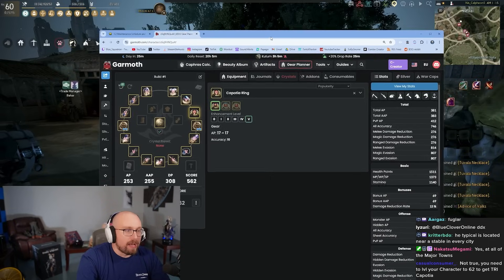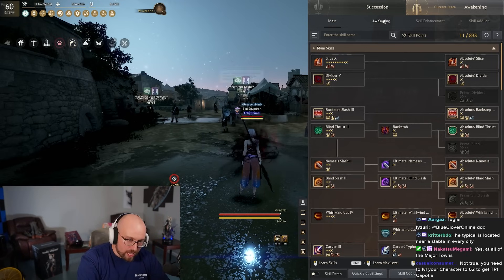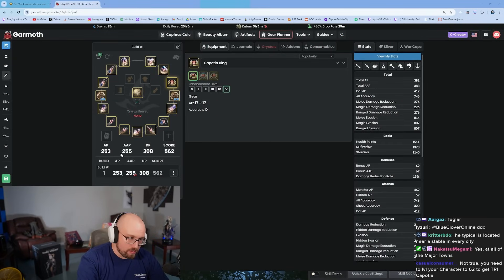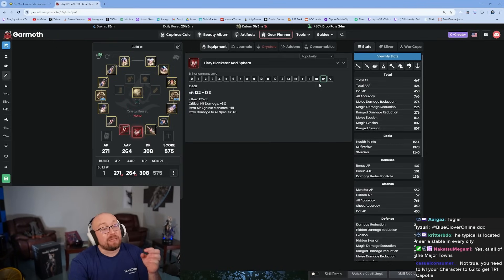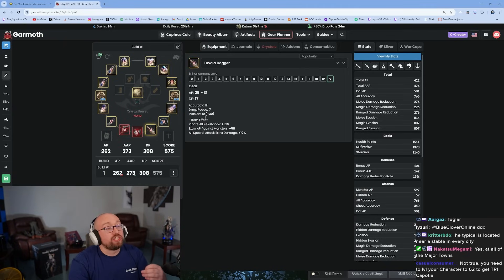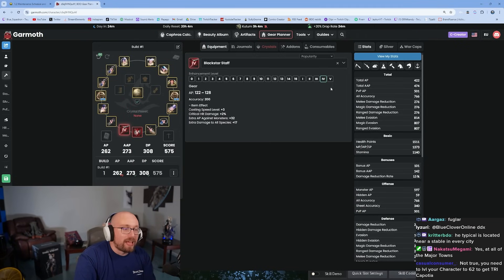Which Black Star weapons do you take and where do you put them? If you're a Succession class, you need to pick the PEN main hand weapon — for example a PEN Black Star Staff. Then pick the Tet Awakening weapon. If you're an Awakening class, pick the PEN Awakening weapon and the Tet Main Hand weapon. If you find yourself wearing a PEN Black Star offhand, you need to reconsider your choices.